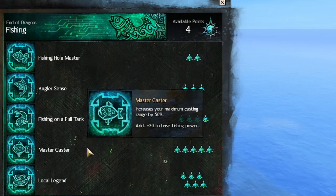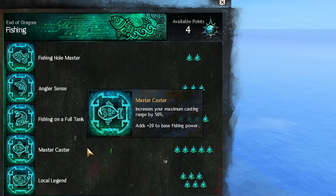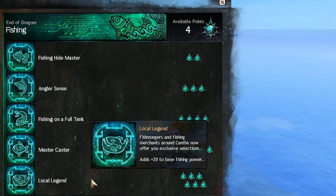Skill 3 adds 100 fishing power with the fishing on a full tank buff while being nourished, optimally with a 150 fishing power buff food like whitefish sushi.